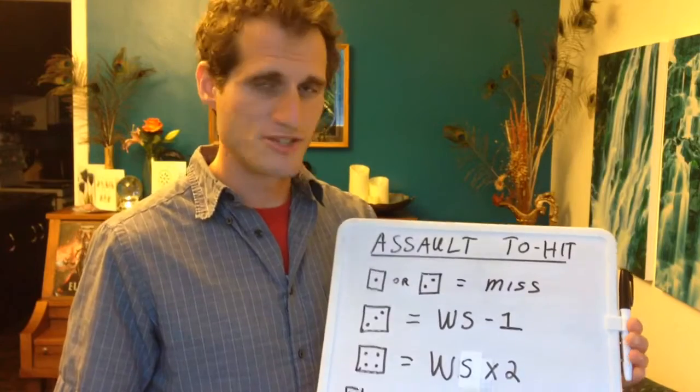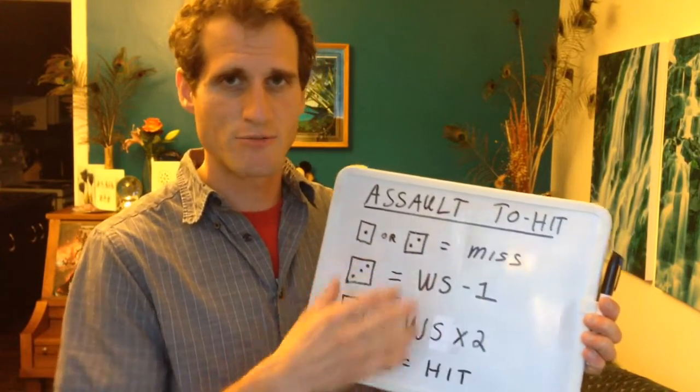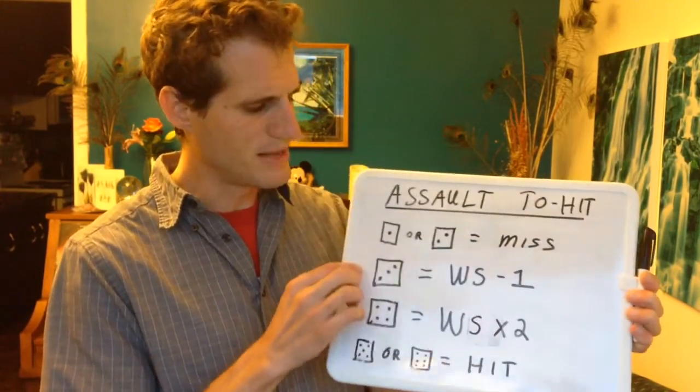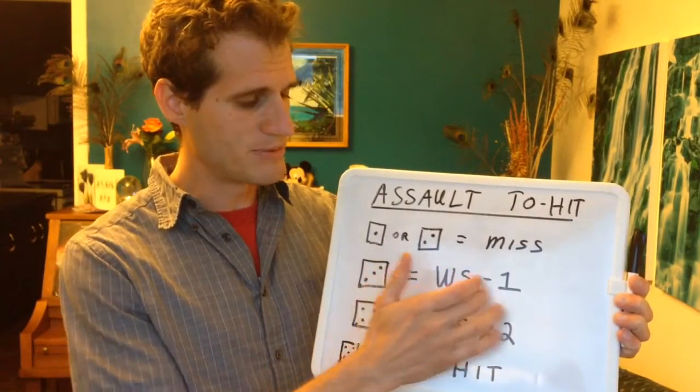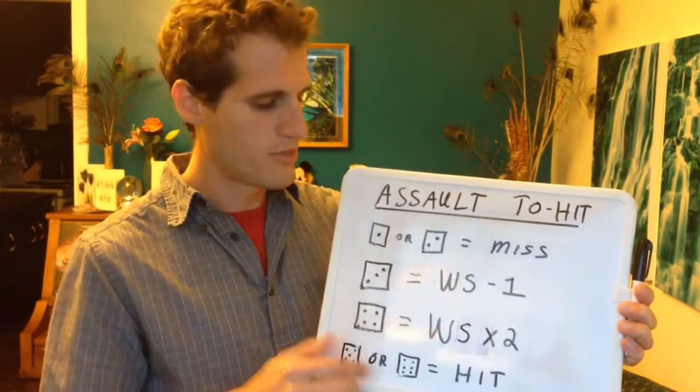When I tried to think about how I would change weapon skill — the stat — to try to manipulate it somehow like I did with toughness or like I did with ballistic skill in the scatter roll, to make it easier to learn and easier to play, I really couldn't come up with anything. I've got nothing. But I think this would be easier to learn than a chart, so I could totally see adding this to a little reference cheat sheet. Really what I need to remember is: a three is weapon skill minus one, a four is weapon skill times two, five or six is an automatic hit, one or two is an automatic miss. Those are super easy to remember.